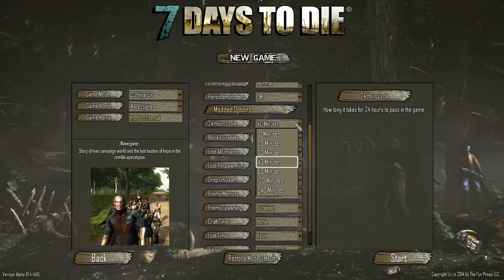Block durability — you can adjust the 24-hour cycle from 10 to 240 minutes, so you can have really fast days or really long days. If you're going to do a lot of learning and exploring and want to be creative, I'd strongly recommend going to really long 240-minute days.